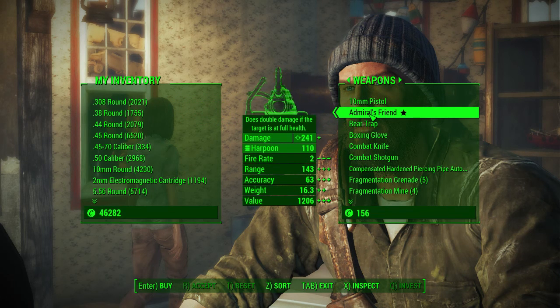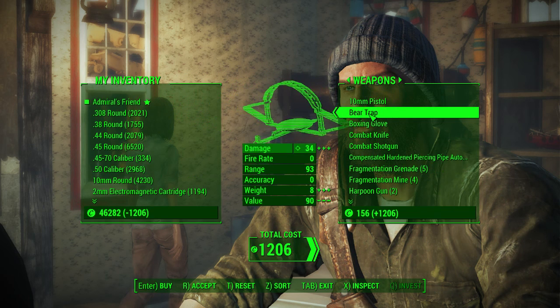It does double damage when the target's health is full, and you can see it's got pretty great damage here — 241, and I'm rocking the max level Rifleman perk, so it's pretty good. It's not even that expensive, it's only 1,200 caps, but I got good charisma. It's got a pretty terrible fire rate, and it shoots harpoons, which is a new type of ammo.